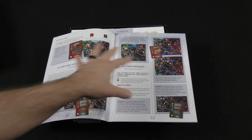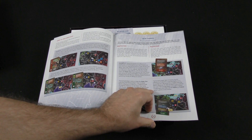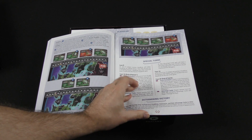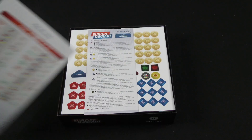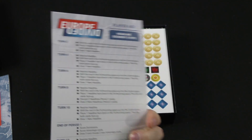It looks like there's a pretty big map component to the game as well. There are special turns, determining victory conditions, and iconography. And you have a nice player aid here for both of the players.